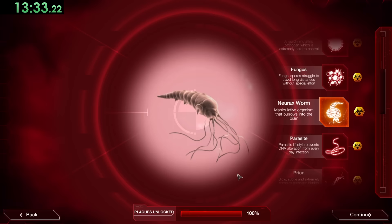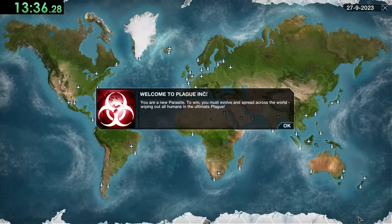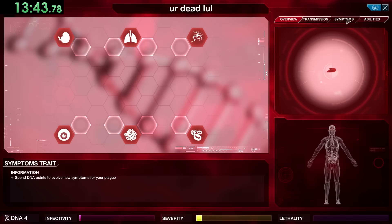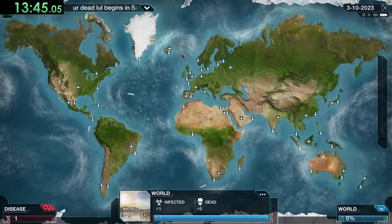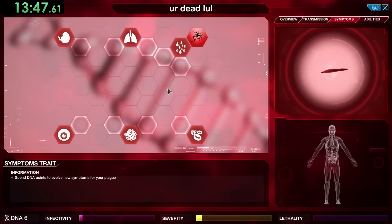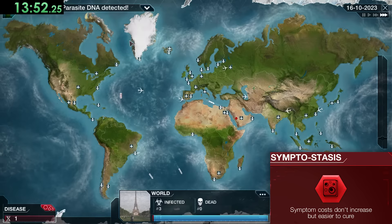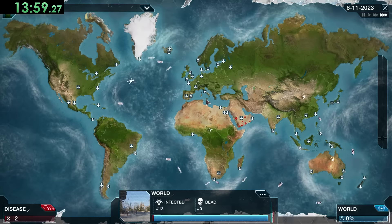Next up is Parasite, which is unique in that it starts out with a higher level of severity — basically how likely people are to notice the disease and start researching a cure. For our genetic code we'll use Genetic Mimic, Aquasite, Herbophile, Symptostasis, and a new gene: Catalytic Switch, which gives extra DNA from popping the blue research bubbles.